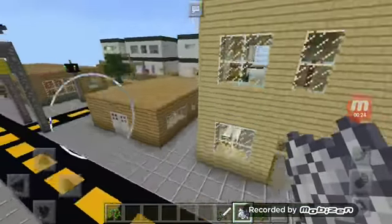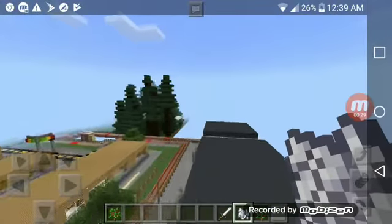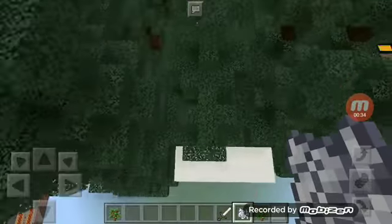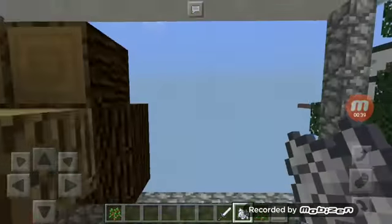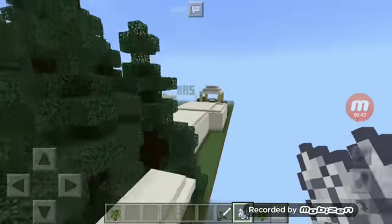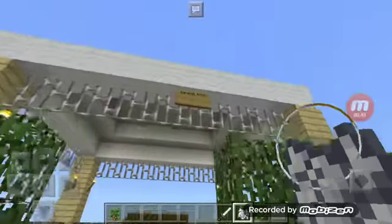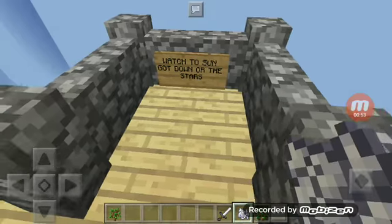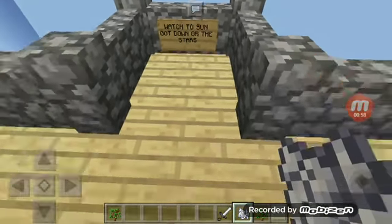In my first and second video I showed y'all the first part of the town, so you obviously know how it looks. I think I showed y'all the campsite — the chillin' campsite. It's just a cake. I also showed you the gas station and this is just like a hangout booth.